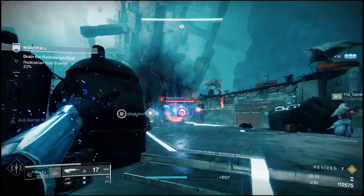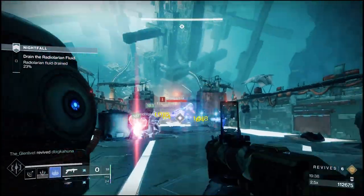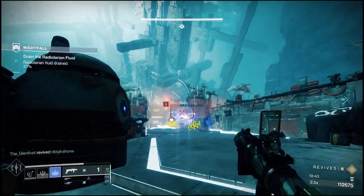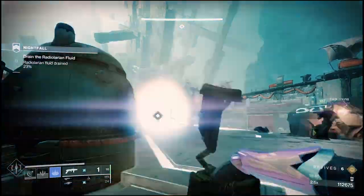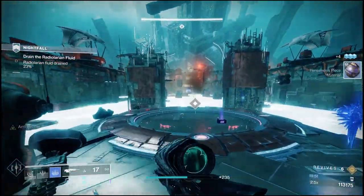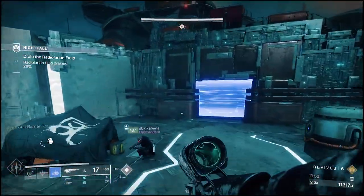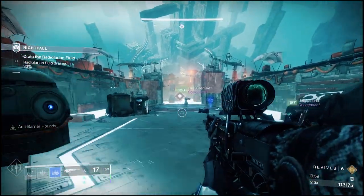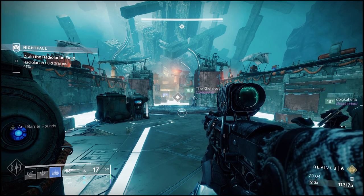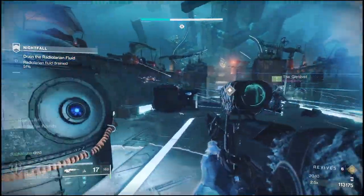Pulling it all together, this build is primarily focused on protecting you, protecting your fireteam, and freezing everything in sight. If three people ran this in a Grandmaster, you'd never have anything be able to come up and do damage to you — situate your turrets correctly and you'd just be freezing everything constantly. Obviously you'd probably want someone to do burst damage to take things out quickly, but if you're going to go slow and not rush, this is a perfect build to make sure you survive as long as possible.